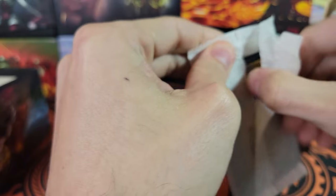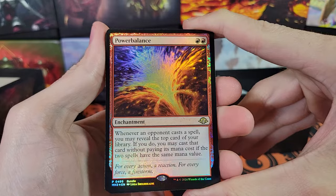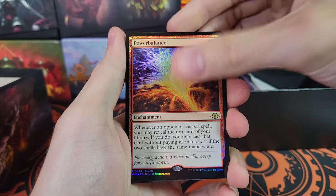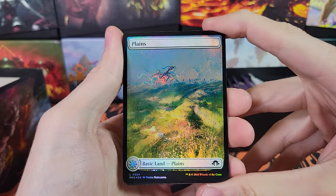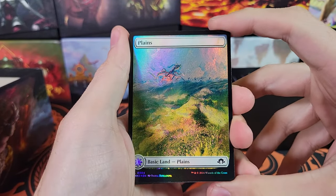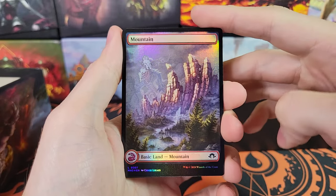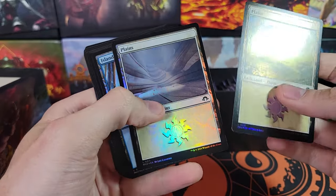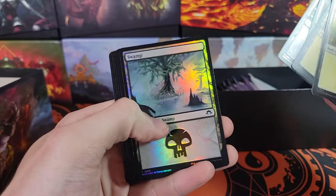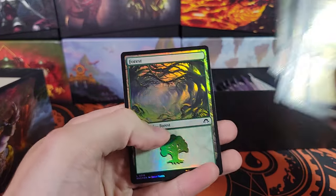So the promo is in this little pack here. We've got Power Balance — that is the bundle promo. That will be part of the giveaway. I do giveaways now. The bundle promo plus whatever really good hit we get out of the packs will be the giveaway. All you have to do is comment down below.